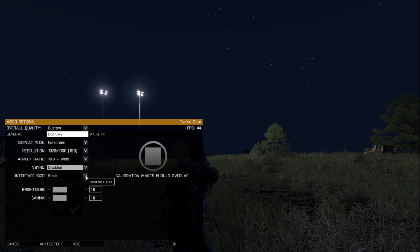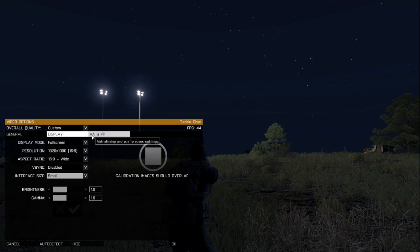Interface size — that's personal preference; you can go small, medium, normal, very small, whatever. Brightness and gamma, I like to leave those around just default settings.